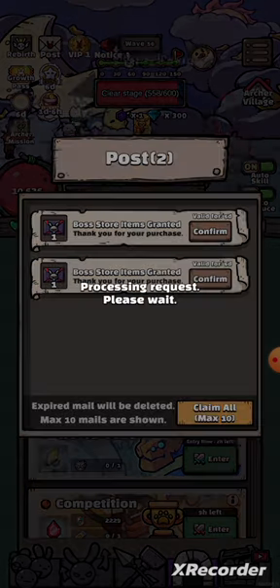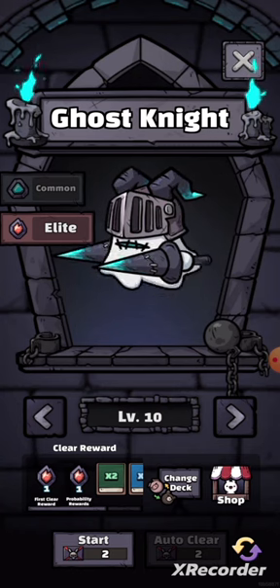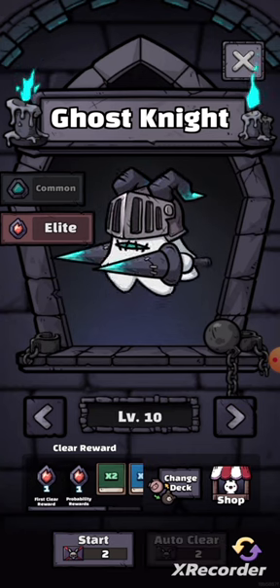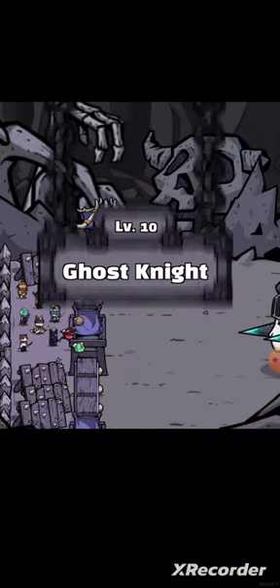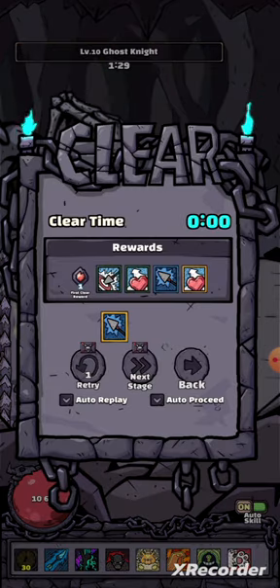The elite boss starts from the first level — we need to take it from the mail. As you see, from this level I already passed. Let's start.